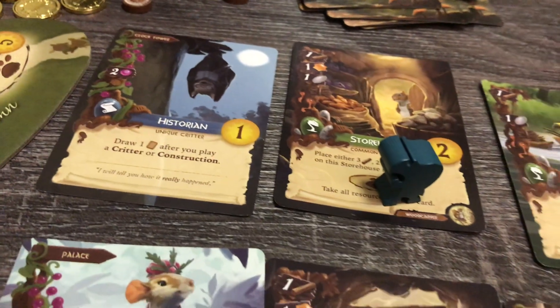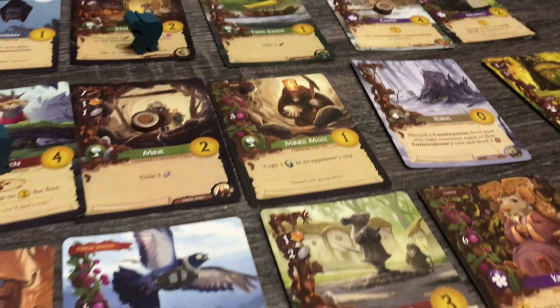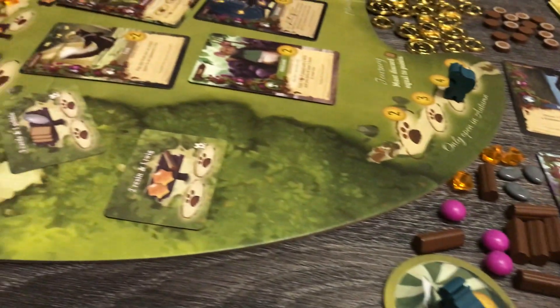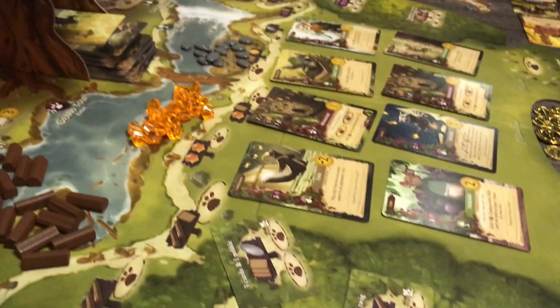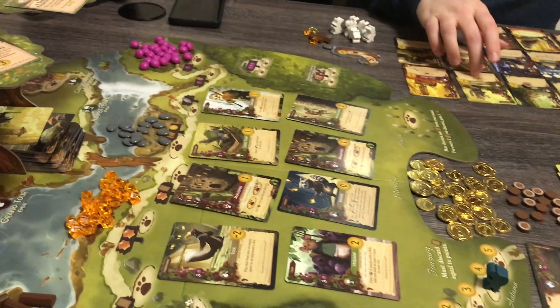Once a player completes as much as they can in their fourth season, they pass and their game is done, totaling points from card values, collected coins, scored events, and the aforementioned fat point cards in your city. Once all players have passed through their respective fourth season, points are compared and the most points wins.